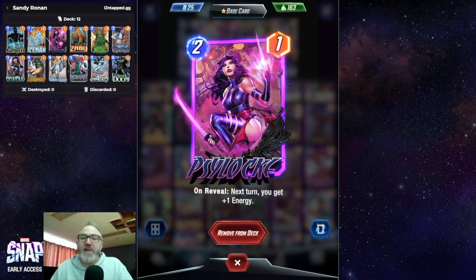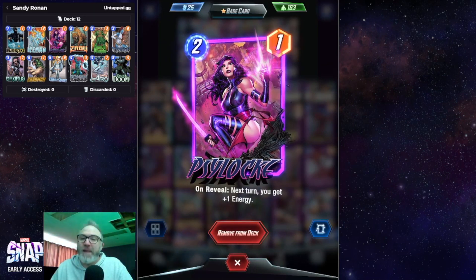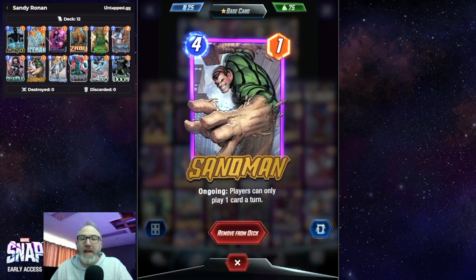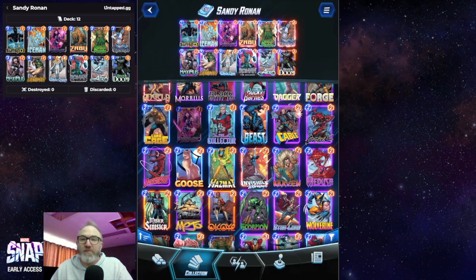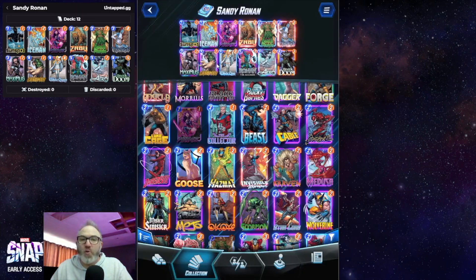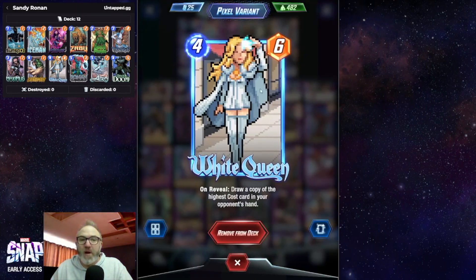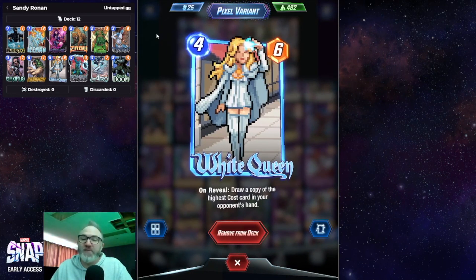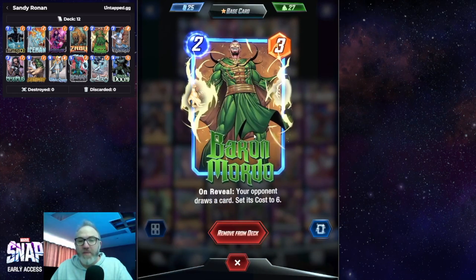We have Psylocke in here so you can get your Sandman out earlier — you play Psylocke on two, then Sandman on three, and then for the rest of the game they can't do anything. We also have Zabu for the same reason: it makes your Sandman cheaper, but also your White Queen cheaper. White Queen's always good because it gives you information about your opponent's deck.